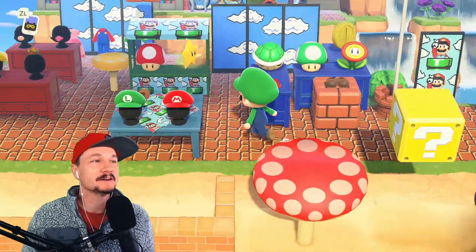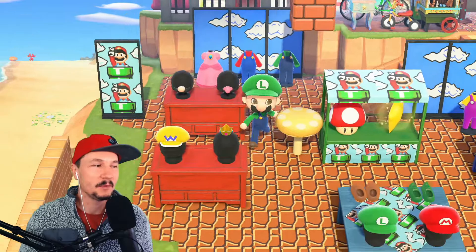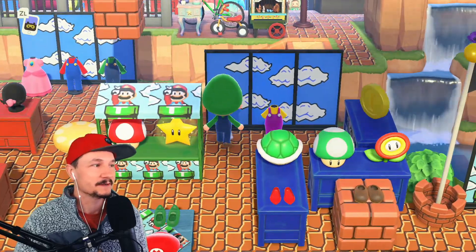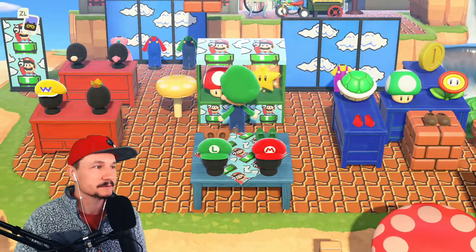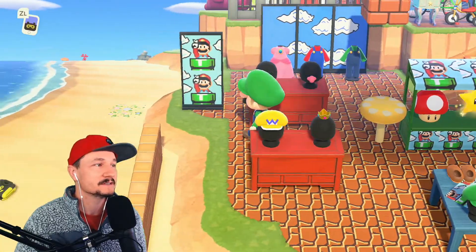So here is the Super Mario display. Aren't the clouds cool? I found them by typing 'Mario' in the Able Sisters shop. I applied them to three different panels so we could get some clouds, have a little background, and then we have the little Super Mario thing back there.